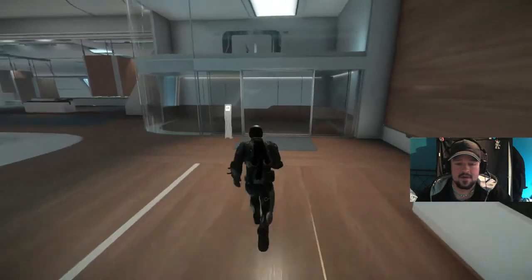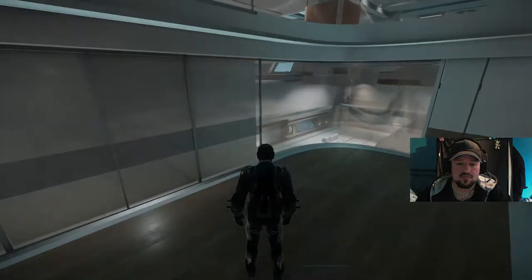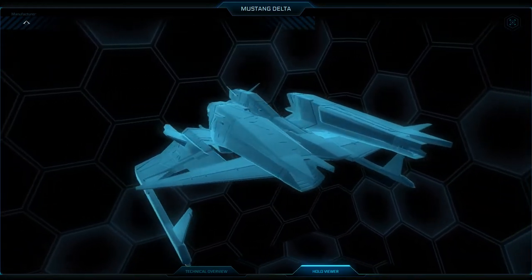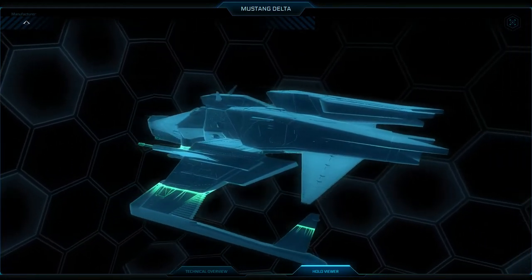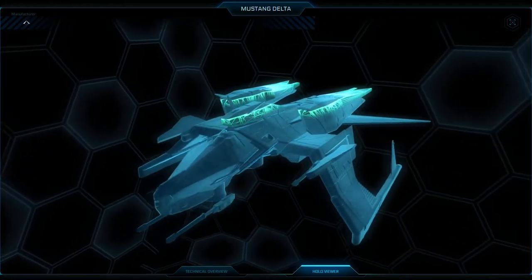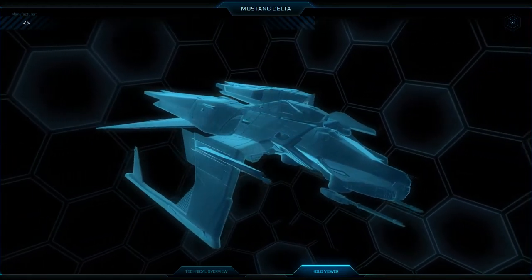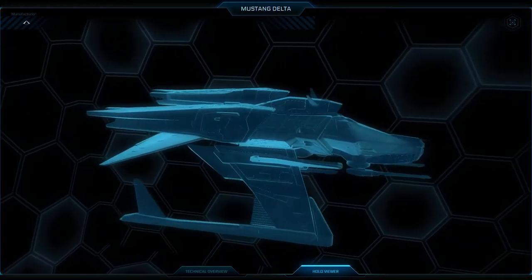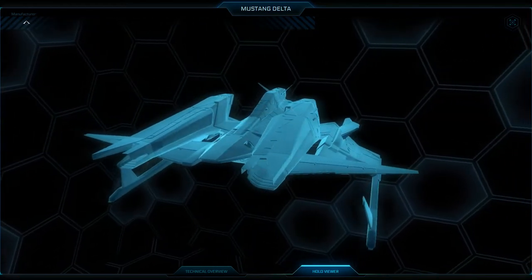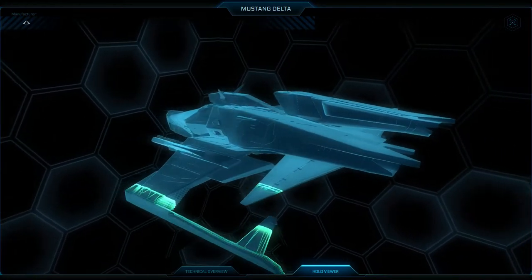Let's go down and look at the Mustang Delta first. While it may not be able to go toe-to-toe with some of the military-specific ships, by reinforcing the Mustang's already strong hull construction with Consolidated Outland's own line of Cavalry class mass reduction armor, the Delta has a reduced cross-sectional signature that evens the playing field. It's equipped with two wing-fixed guns — CF-117 Badgers by Klaus and Werner — two pylon-mounted rocket pods R-18s from Behring, and one unmounted turret with two M3A laser cannons, also from Behring.